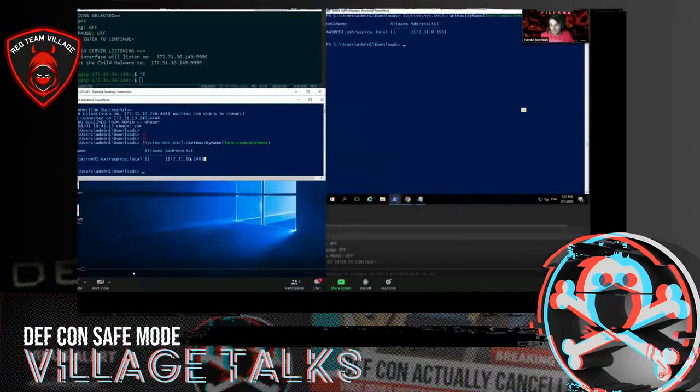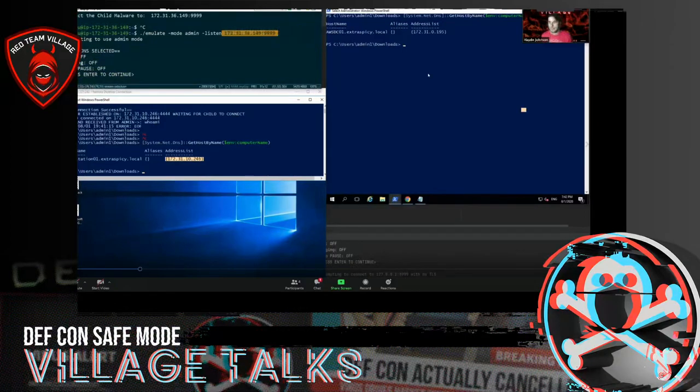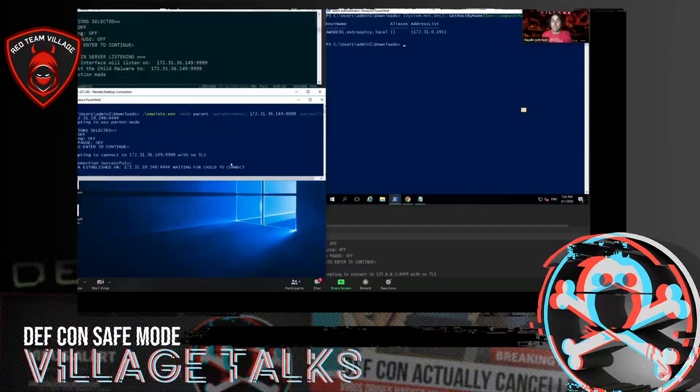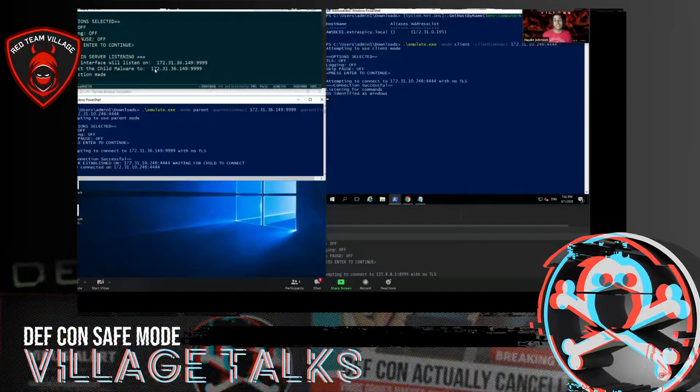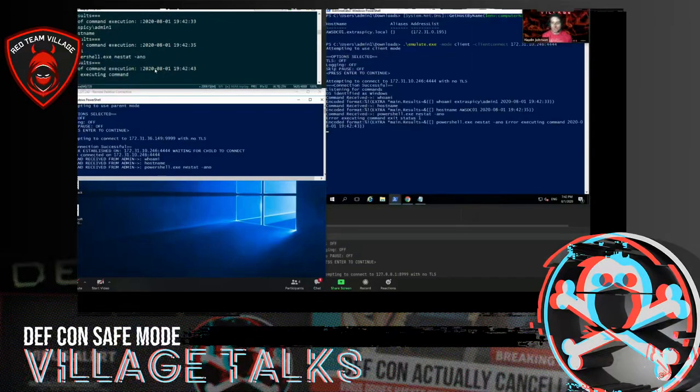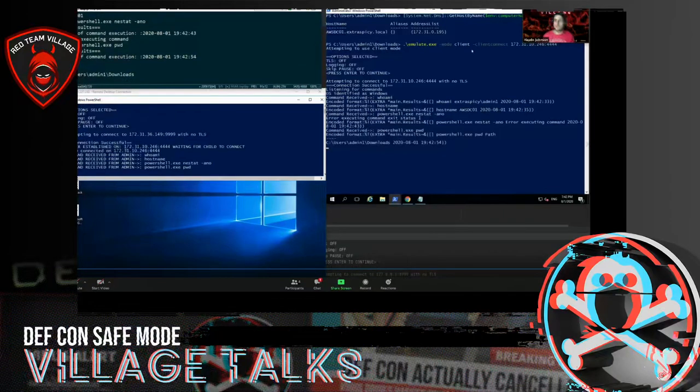The parent mode is pretty cool. I've got Ubuntu on the left, two PowerShell windows open. I'm using admin dash-listen mode on port 999, and then dash-parent mode. The flags are: dot parent-connect — where is the parent connecting, that's the admin server — and dash parent-listen is what port it listens on. Then emulate.exe with mode client, client-connect, connects to the parent, and forwards the command through. So when you're in your org or learning at home, you can do more than one machine.